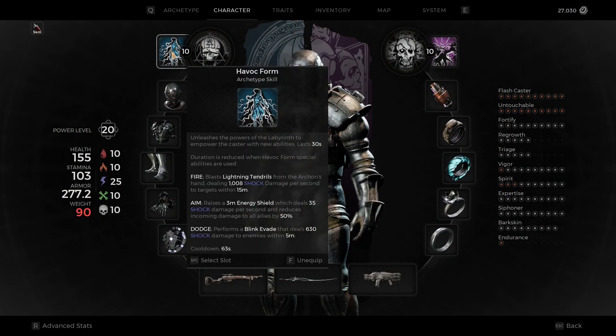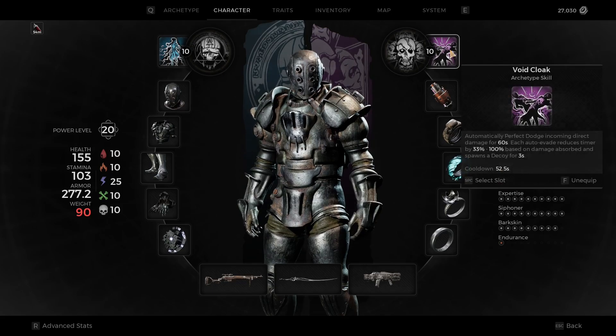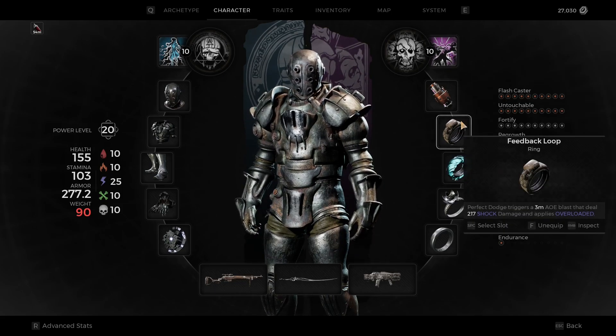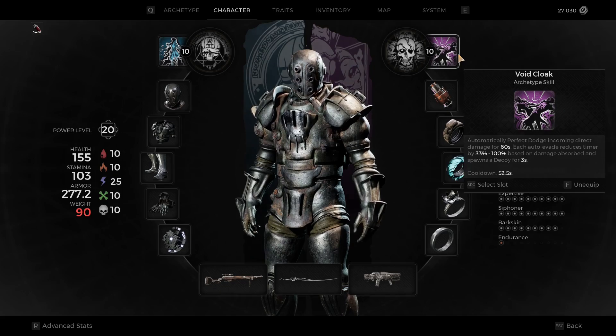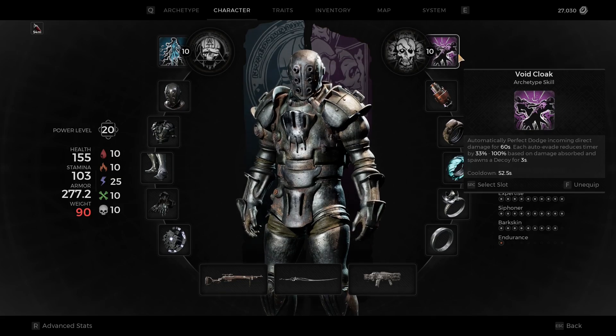We have the Havoc Form fully complete, cooldown is 63 seconds right now. And we have the Void Cloak right now. So the perfect dodging from this is going to get a benefit from Feedback Loop. We want to actually utilize this one more than the Ammo Regeneration. And if it auto-evades for you, it does reduce the timer on this. But you are going to be getting a Decoy spawn that's going to distract them each time, which buys you more time to pull off what you need to pull off.